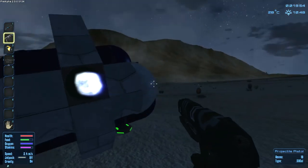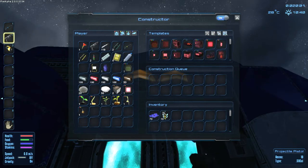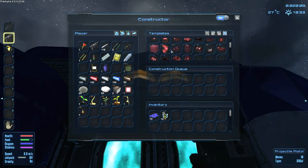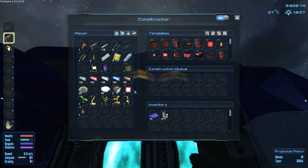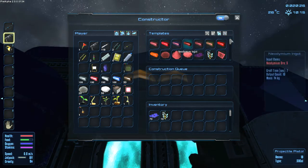Anyway, what are we doing? We need to craft, we need a base. Let's check out the constructor. There's devices - that's how you make a core. Automatic door. How do you make blocks to build with? Fridge - that's how you store food. I think food can spoil in this game, that's definitely something to be aware of. We do have some emergency rations in the beginning to help us through.